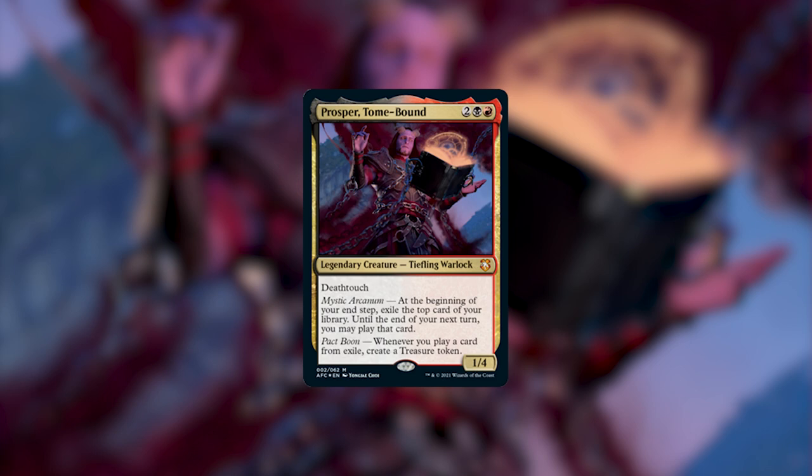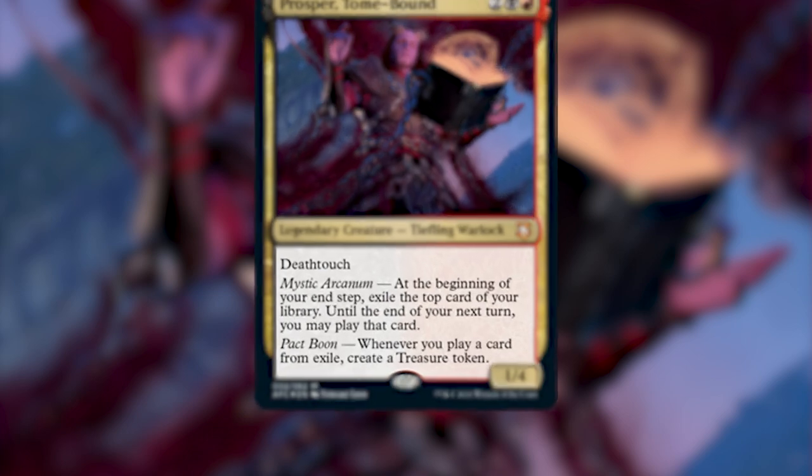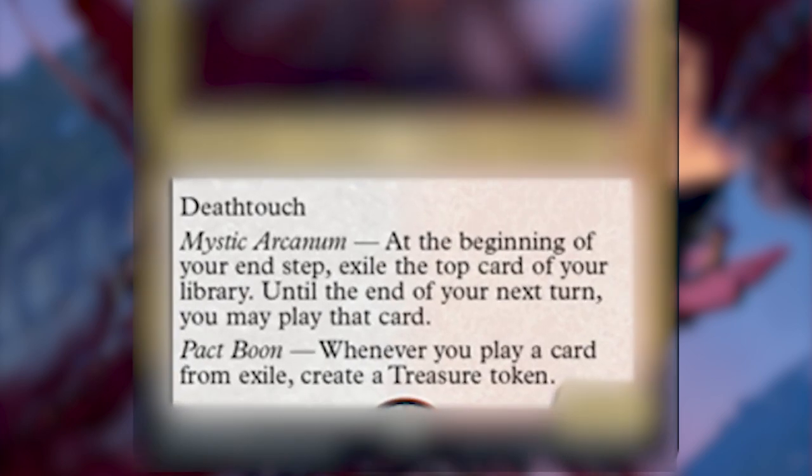Now let's go over Prosper. He is a legendary creature Tiefling Warlock — super flavorful. I love all the D&D races making an appearance in Magic. He costs 2, a red, and a black. He has Deathtouch and he's a 1/4. They've done something super cool with a lot of the legendary creatures in this set: they've given them flavor words that kind of describe their abilities.